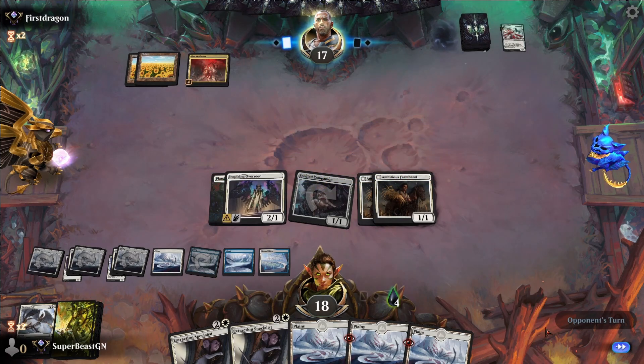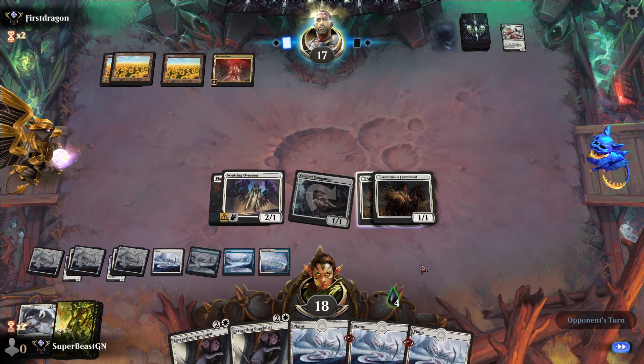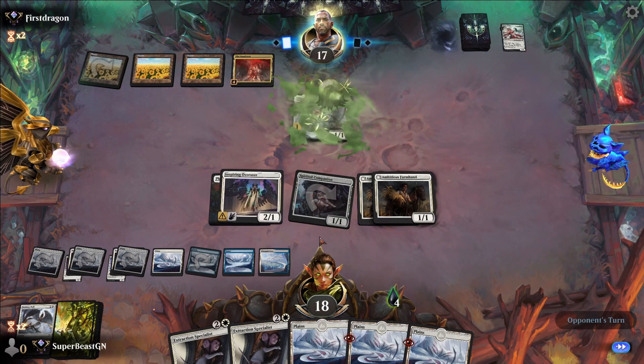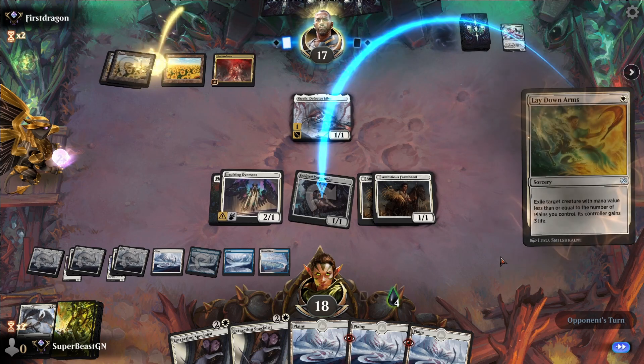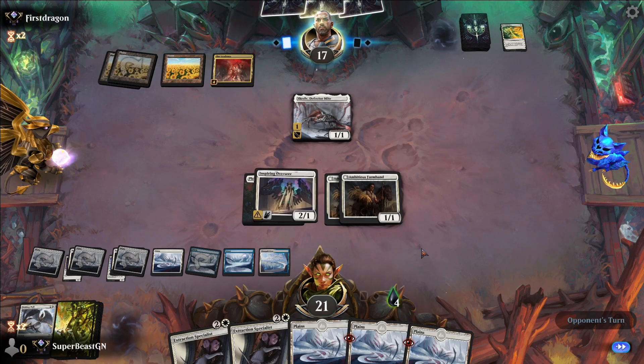Almost all of our planeswalkers are in hand — we have a lot of them. The opponent probably has another Annex Entry. Is it mono white? I'll take that — you got anything else?